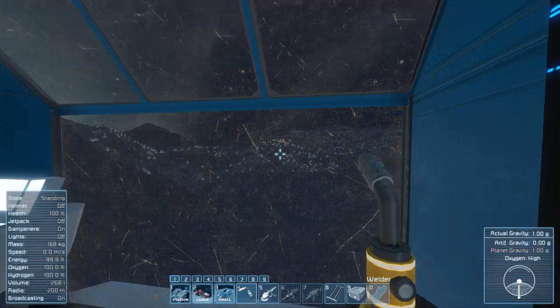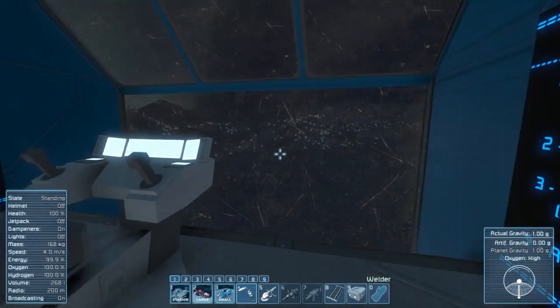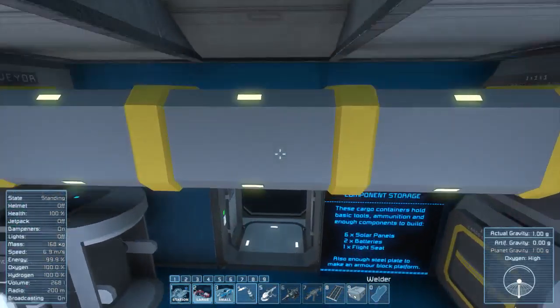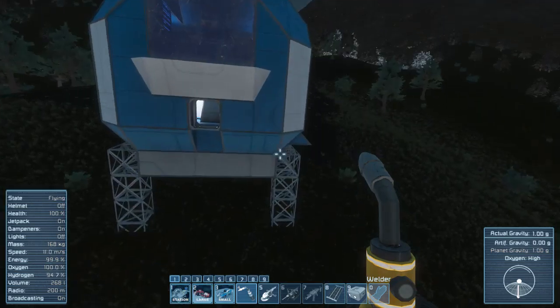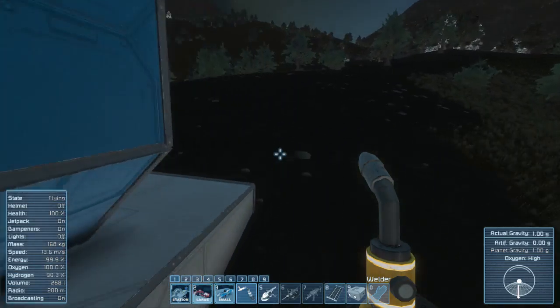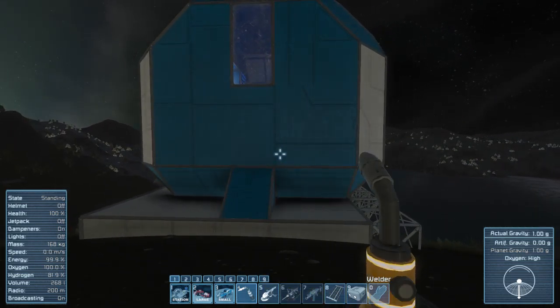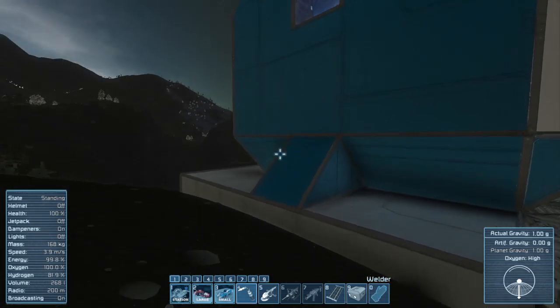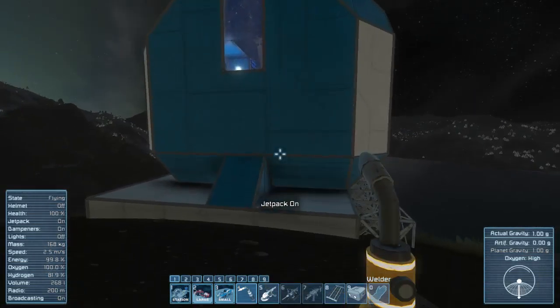Welcome back to the second episode of Space Engineers. In the first let's play, we merged our ship or atmospheric lander onto our base platform, which helped us save a lot of the energy stored in the ship. We didn't lose any battery power, and we still have two or three batteries in the container.